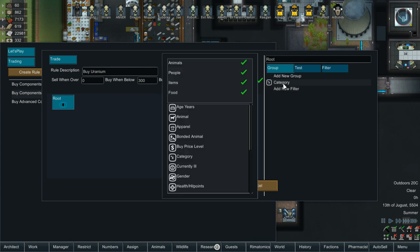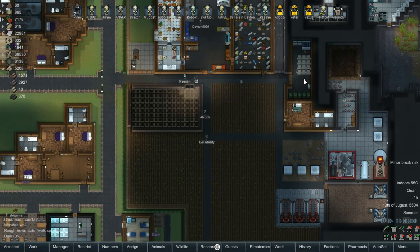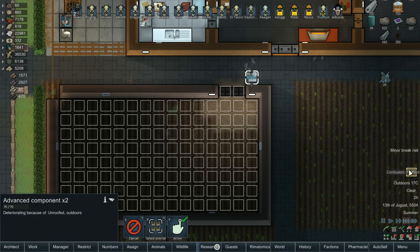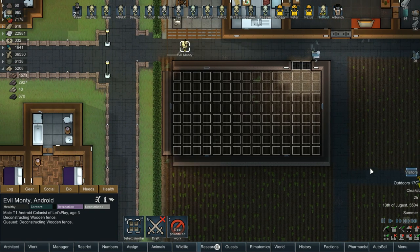We want to filter the auto buy for raw resources — uranium should be at the bottom. I don't think anyone sells it at anything other than normal price, so we'll leave it like that and buy whatever. Evil Monty, can you come and get these done? We should also haul that urgently. We'll get you a new brain — don't worry.